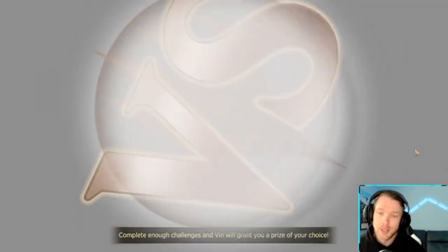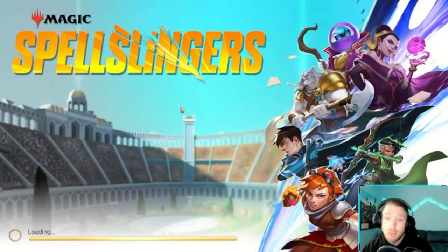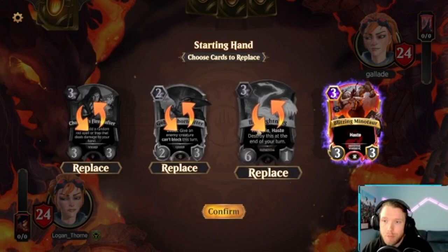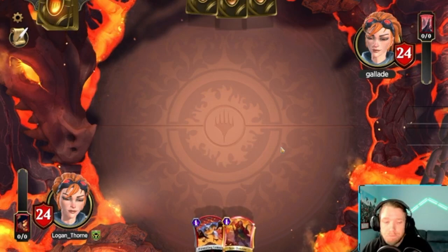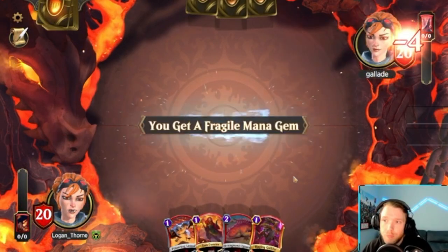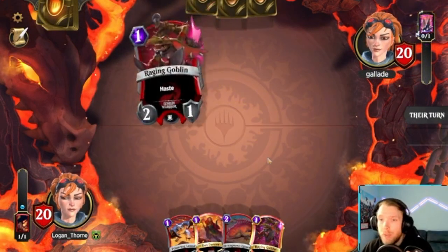I was in the queue for 3 or 4 minutes and finally got another Chandra, which isn't what I wanted — I don't like mirror matches, especially at the very beginning of the video. But we all know this happens a lot. We have a better land though, so that's helpful. Let's get some 1-drops in here considering we're going second. This is exactly what I want — if they don't have a turn 1 play, we're in fantastic shape.